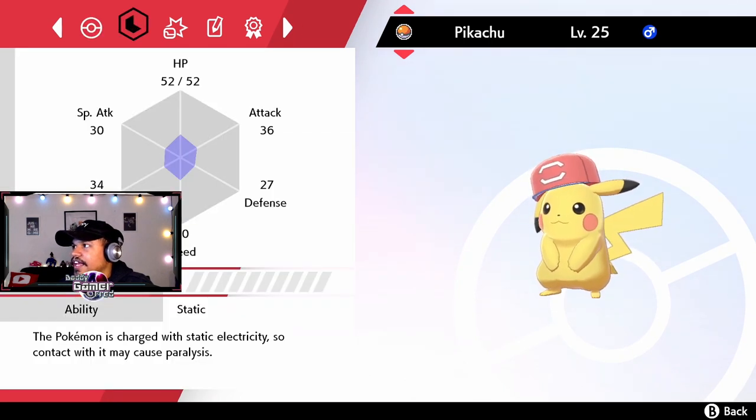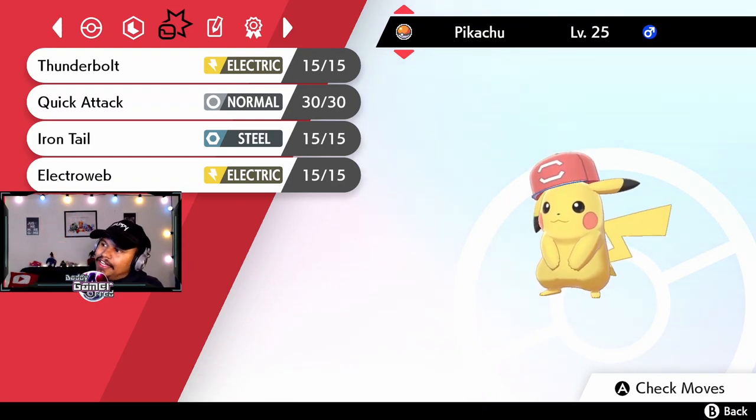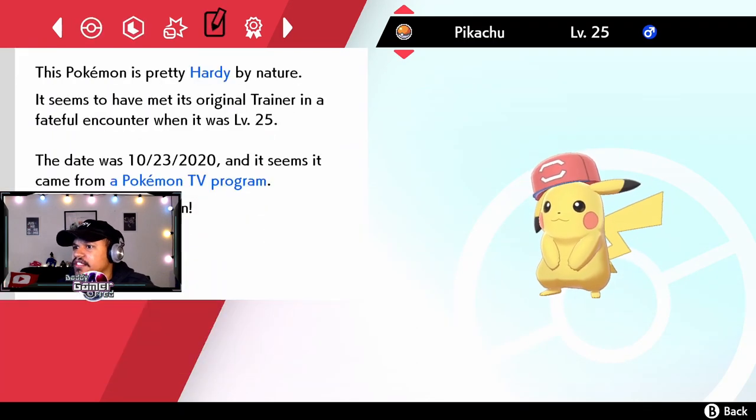It is still level 25 with the same moves: Volt Tackle, Quick Attack, Iron Tail, and Electro Web. It does come with the original trainer Ash — it says it came from the Pokemon TV program.